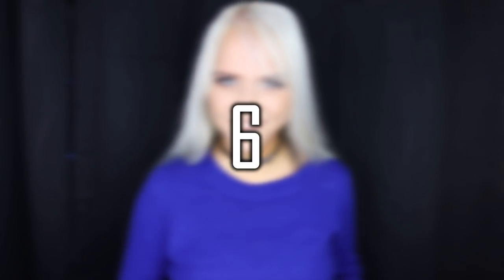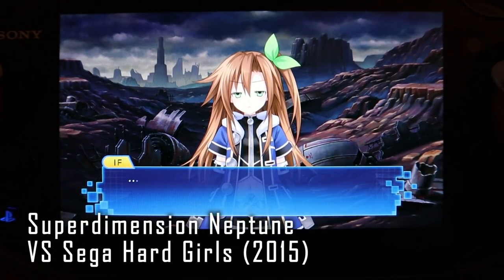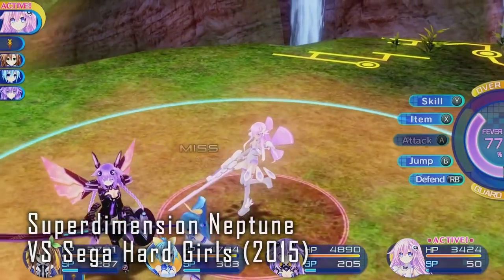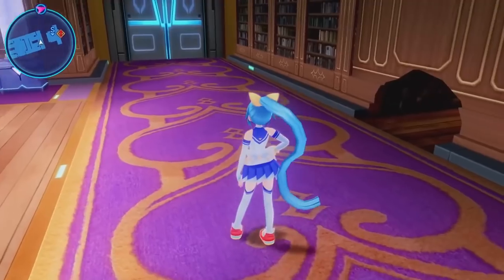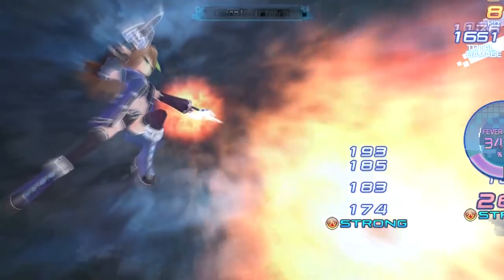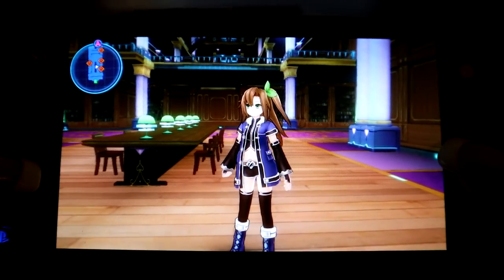Place number six. We have Super Dimension Neptune vs. Sega Hard Girls, a spin-off title from 2015. Even though it is considered a spin-off, it plays the closest to the canon games in its gameplay, so I find this to be a very appealing spin-off title. This time you can actually climb, jump, crawl, and slide when exploring the dungeons — a first for the series. It is a turn-based RPG with special attacks, normal attacks, and skills. The story and dialogue are especially good in this cute game. I really enjoyed this Neptunia title — I recommend it.